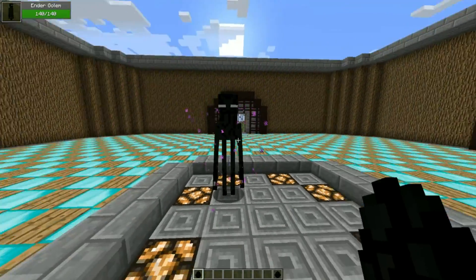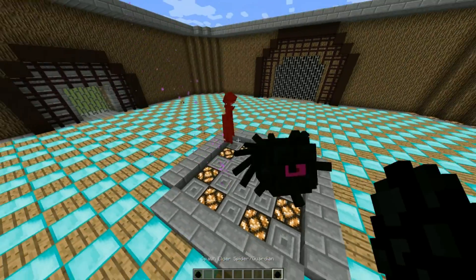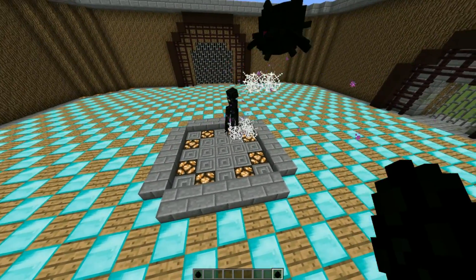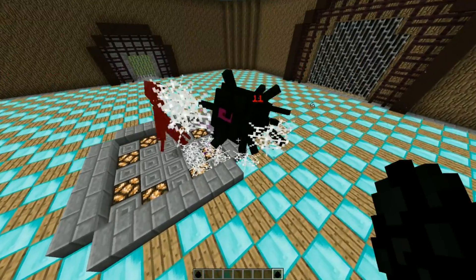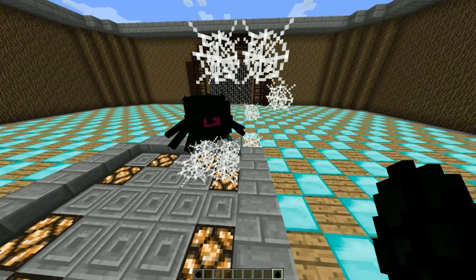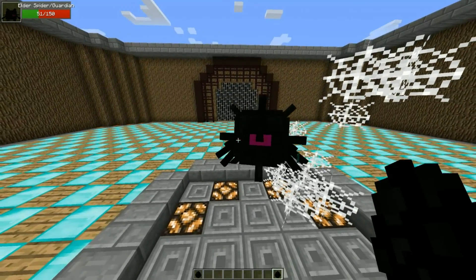Our ender golem has 140 health and our spider has 150 health — let the battle begin. This arena is gonna be full of webs by the end of this. They're both darker mobs — I just realized they're both the same colors, black and purple. The ender golem has died with 51 health remaining on the spider.